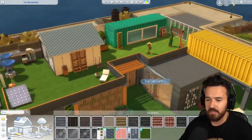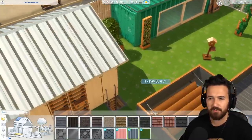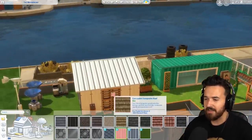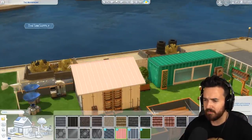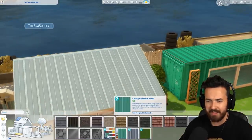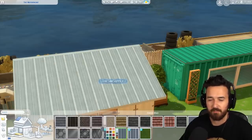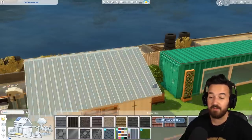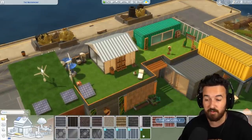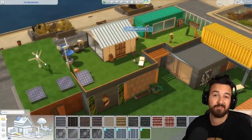We also have a shipping container roof — I've got a flat version there, but it does come as a regular roof as well. There's also a recolor of that with more colors to match the new eco lifestyle stuff. And the grass roof is technically a recolor of terrain paints, but it's kind of cool to have it as a roof texture.